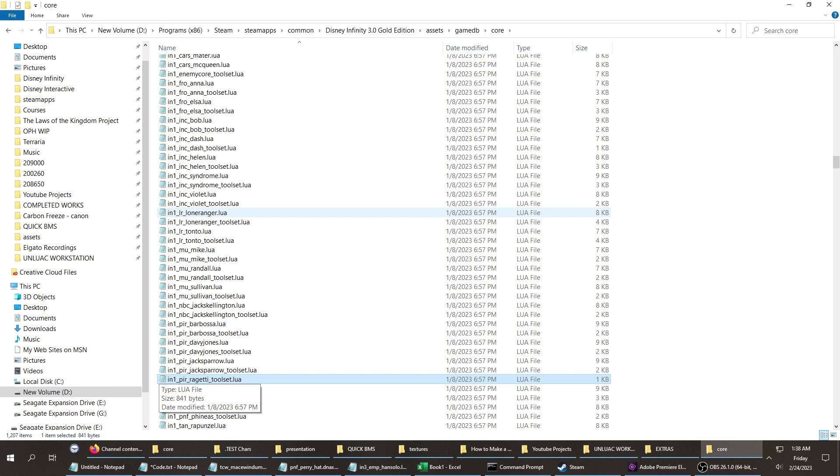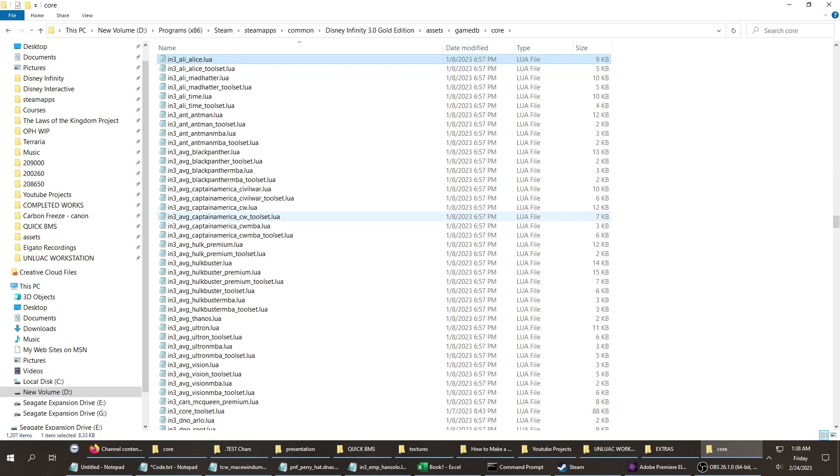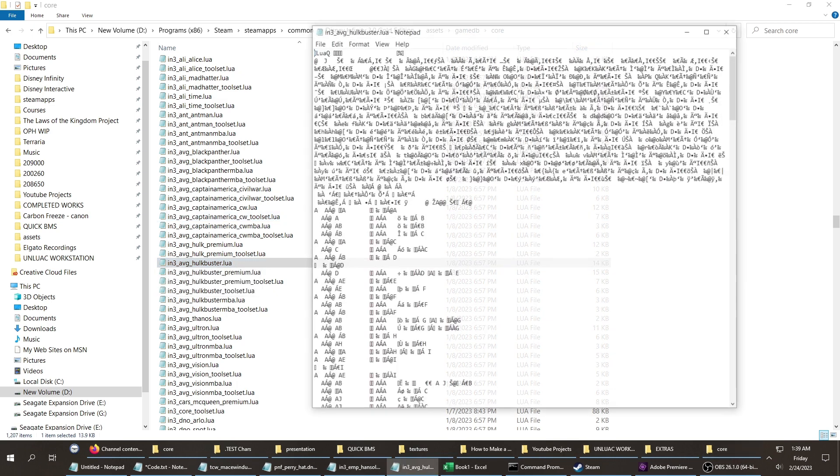I'm doing Hulkbuster Iron Man, so that's in the in3 prefix. Type it fast: in3. Now find the second prefix — that would be avg, so Avengers Hulkbuster. It's not the premium version because the premium version requires some additional modding I haven't done. I'm going to take the Hulkbuster lua file and open it.